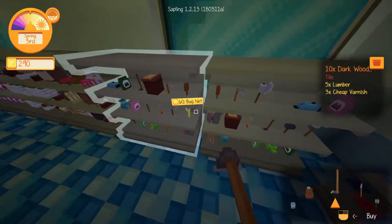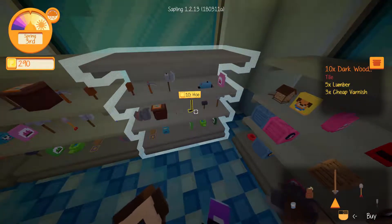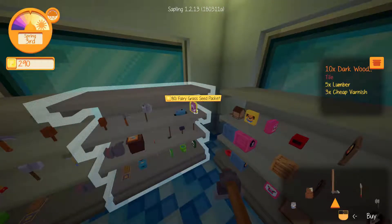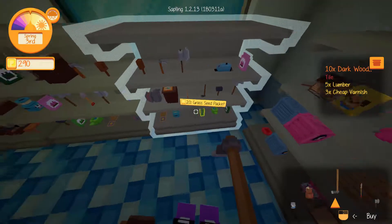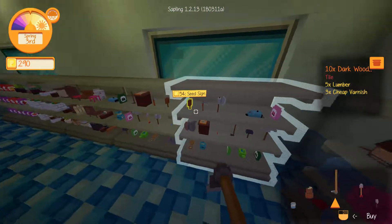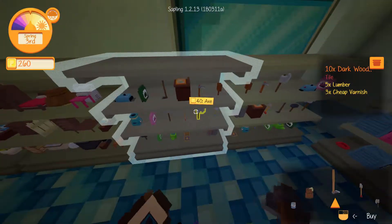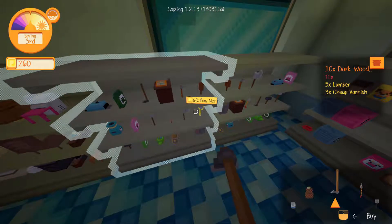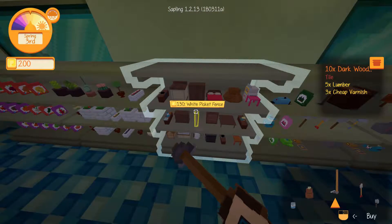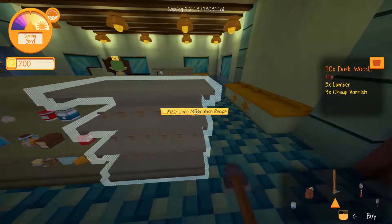Let's check in — oh, we can get a scythe, shovel, hoe, hammer, pickaxe, sheep shears, fairy grass seeds, watering can, milker, shipping station, smoker. I'll buy myself a scythe because that's only 30. Also a bug net — might as well buy a bug net while we're here. It doesn't look like she sells recipes — oh wait, she does!